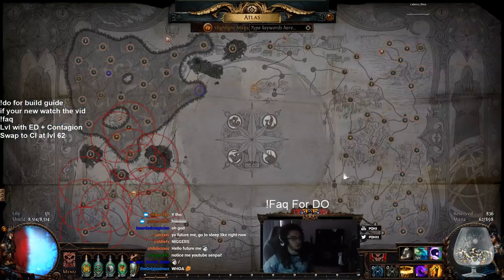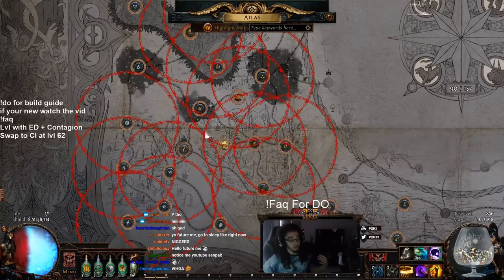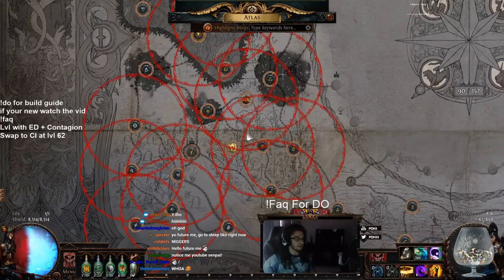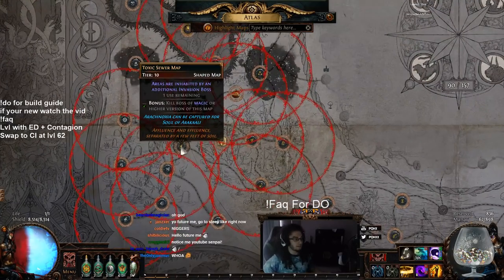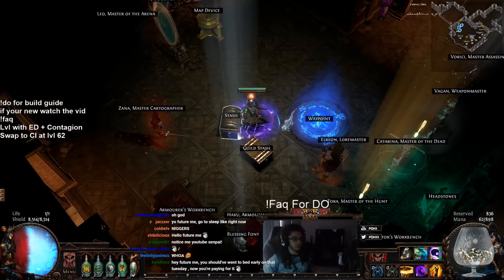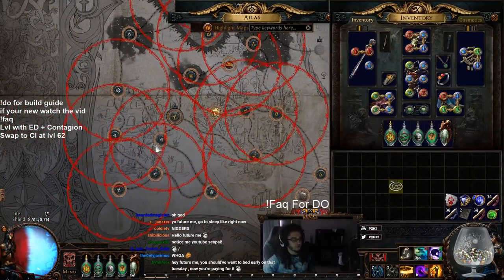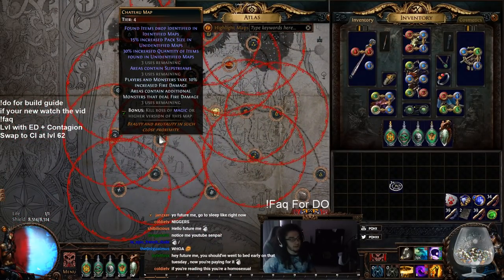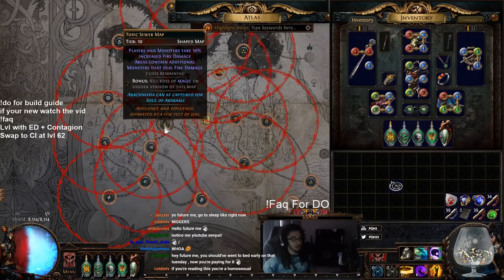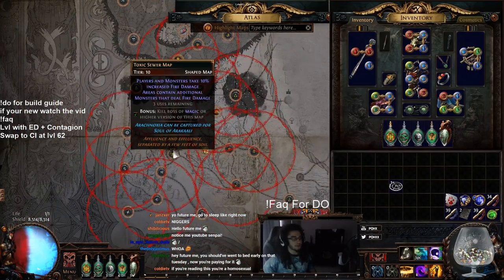The whole point of sextants and what they're used for is to essentially add additional density to the map that you want to shape and continuously run. There are many different ways to use sextants, but this is the more common way. For example, if we look here, I have 'area is inhabited by an additional invasion boss' — that's not really a mod you would want. You would want density. So if I roll this over, we now have 'area contains additional monsters that deal fire damage,' and this applies to the toxic sewer right here. The method we've used here is called sextant blocking.